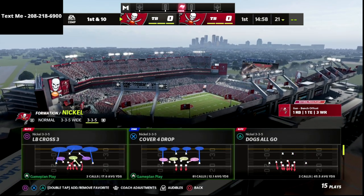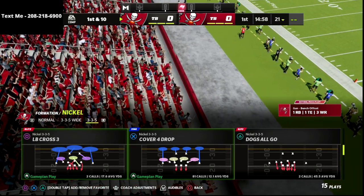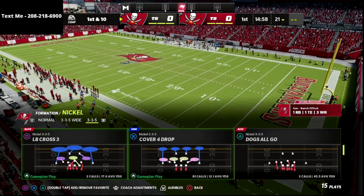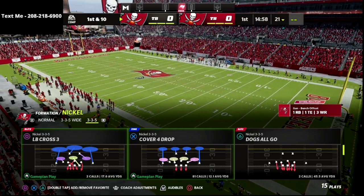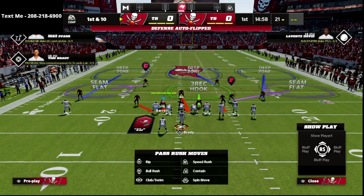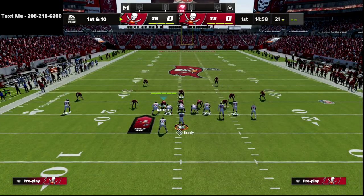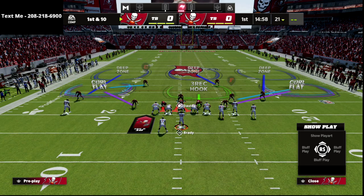What we want to do is come out in nickel 3-3-5 normal, cover 4 drop every single play. Then about 90% of the time, we're going to be auditing down into the mic blitz 3. You're going to audible to the mic blitz 3, shade your coverage down, then shade your coverage up. Then put both of your outside linebackers in curl flat zones — and that's pretty much it. The defense is set up.